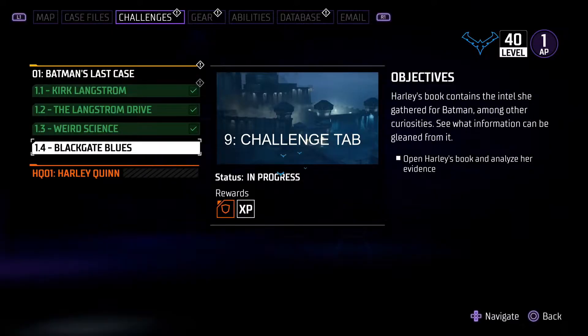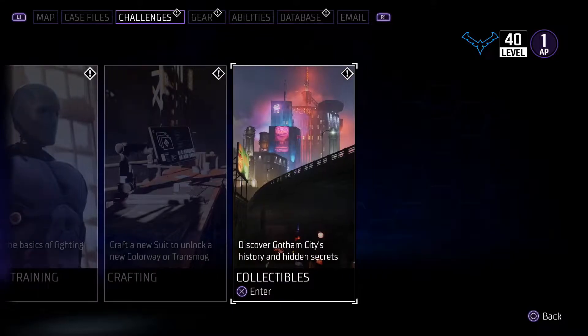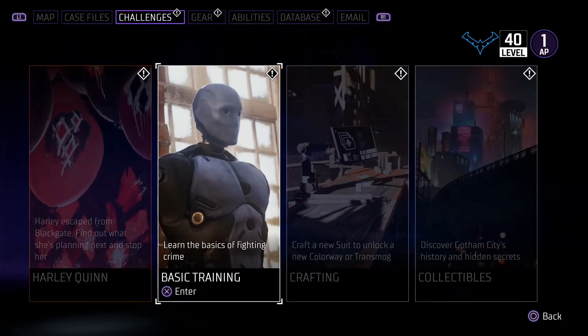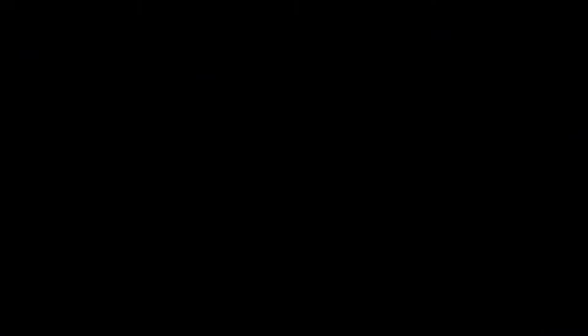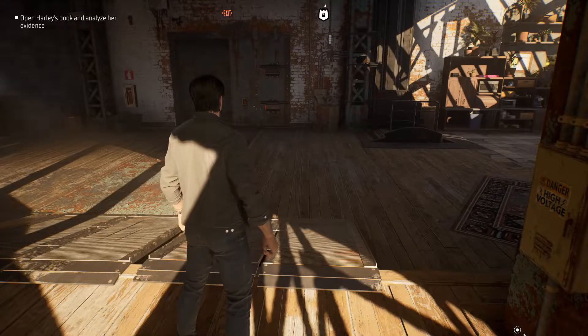For the ninth tip, I advise you to check the challenges tab if you're trying to unlock the next move or are stuck figuring out what to do next. This tab contains all your main, side, and contact mission info so you can keep track of them.